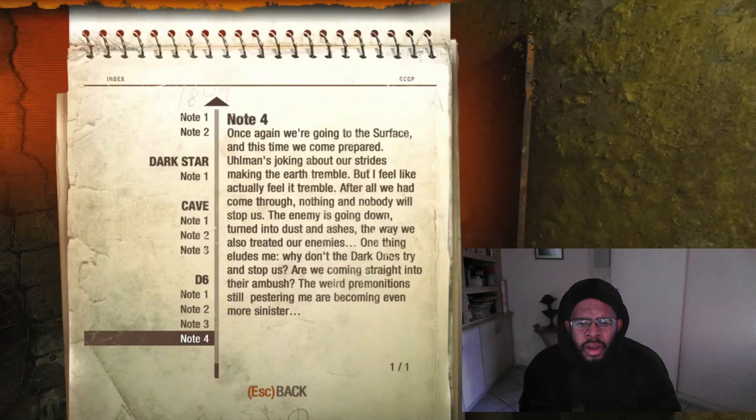One thing eludes me — why don't the dark ones try and stop us? That is a good question. Where are they in all of this? I know for certain they're able to infiltrate Artyom's mind — they're able to read his thoughts and understand what he's doing or how he's feeling. So I'm sure they know what these guys are planning to do, but they are not here. They have very powerful psychic capabilities — just one dark one could probably kill all of them. So I'm quite nervous: why aren't the dark ones doing anything? Are we coming straight into their ambush?